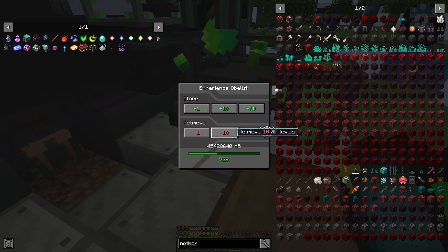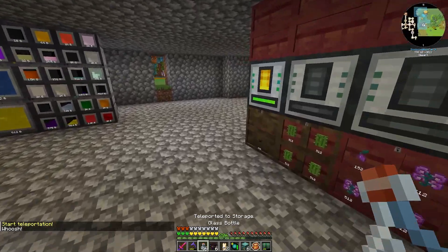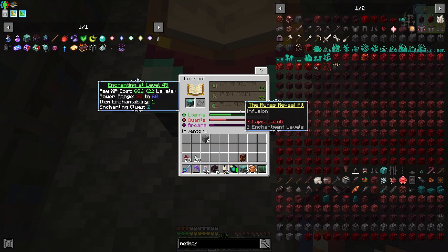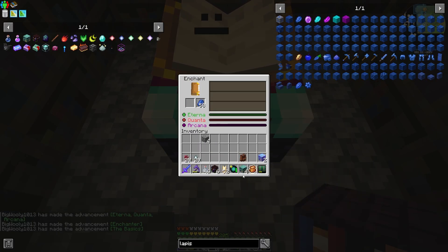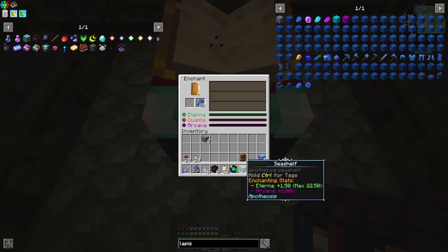It's kind of wasteful to do it this way, but let's just take out a couple hundred levels so we don't have to keep popping back and forth over here into storage, back over to our enchanting table. Put our bookshelves in — now we need lapis. There we go — lapis in. That's one, two, three, four, five, six.